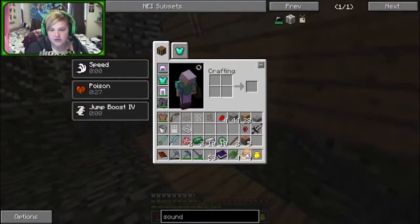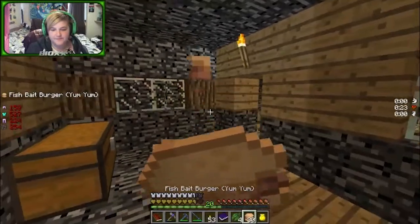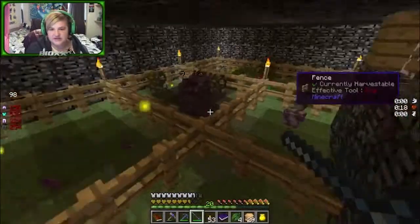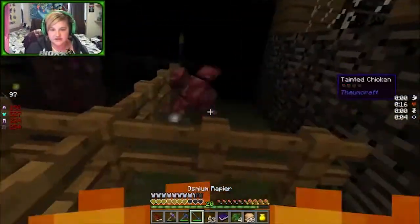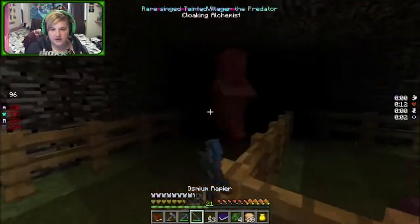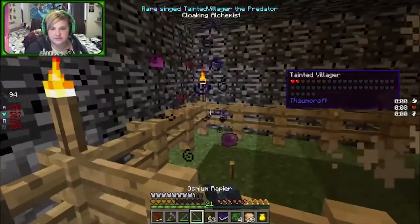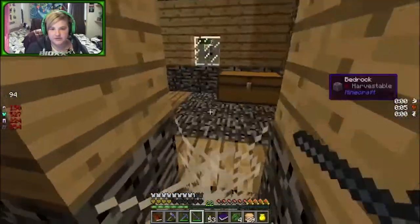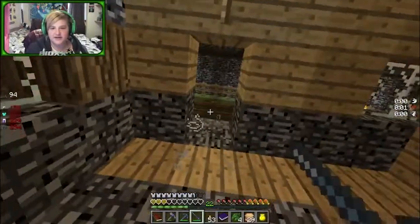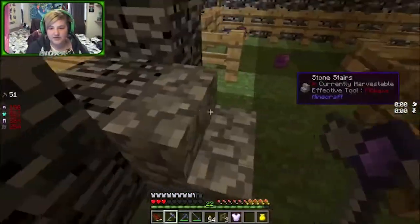One of them is an alchemist - god damn it. Let me put food on my hotbar, that might be a safe bet. The poison isn't strong but it's lasting a long time. We just need to get in - now I'm on fire, but fire doesn't bother us. This dude is invisible! We just need to kill him. He's dropped some stuff - let's get out of here and regen our health a little bit.